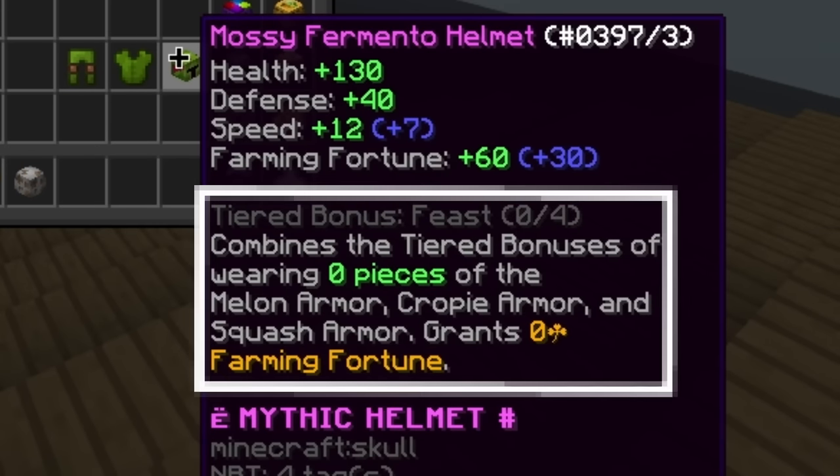I went to bed hoping that by the time I came back the change would be reverted. However, nothing like that happened — teleport paths were still disabled, with people going back to old and inferior farms. I considered doing that myself, but I just couldn't let the old farm go. We're playing Minecraft, so there must be another way.